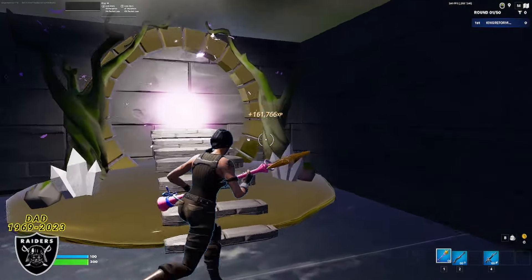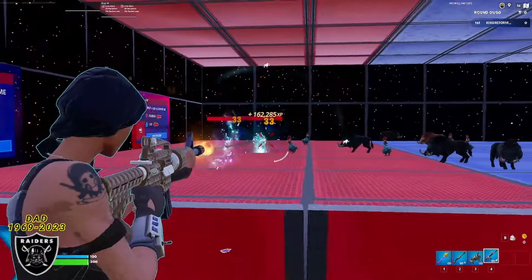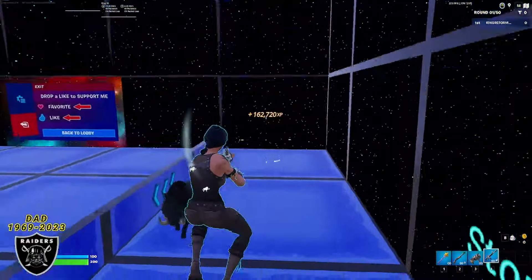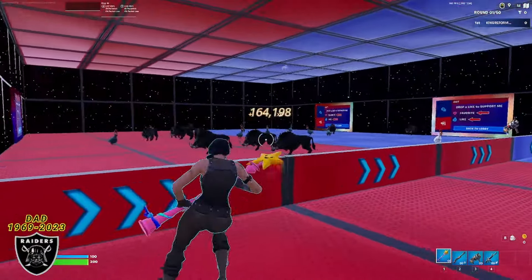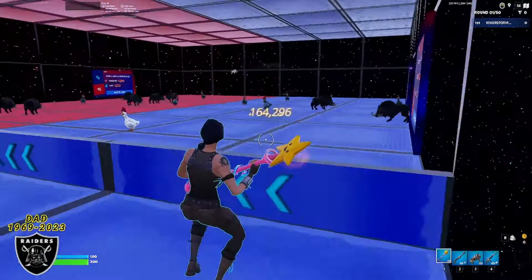If you want to keep that XP going, go straight through this portal and grab the goo gun or use the ARs that are provided, and just eliminate the NPCs as you see them — that should give you another small boost as well. And as you can see, we got 165,000 XP in just about 10 seconds of walking through some stars. If that is not broken, I don't know what is.